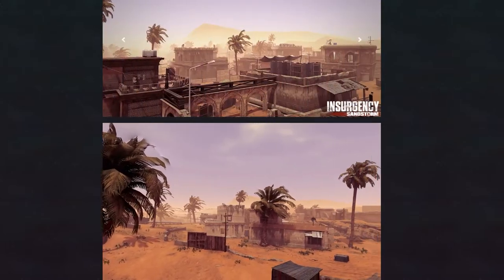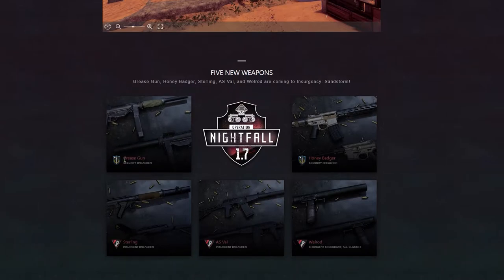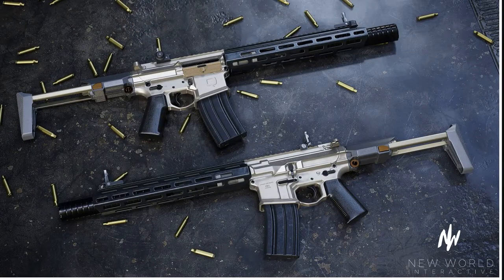Next, upcoming content is a new weapon that will be added to both factions. For the security team, two guns are to be added specifically for the Breacher class. The Grease Gun is the first weapon introduced, which I find to be an interesting choice — adding a World War II weapon. Correct me if I'm wrong, history nerds. The second weapon added for the Breacher class is the Honey Badger, which I'm sure all the COD fans will be raving about — but this is not COD.